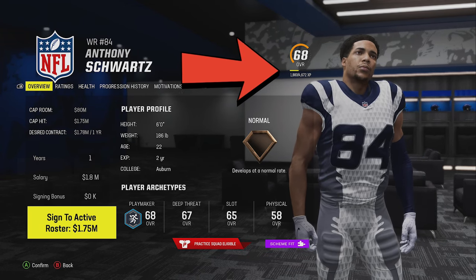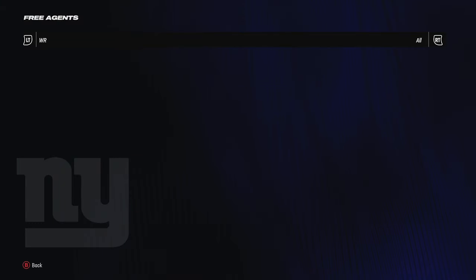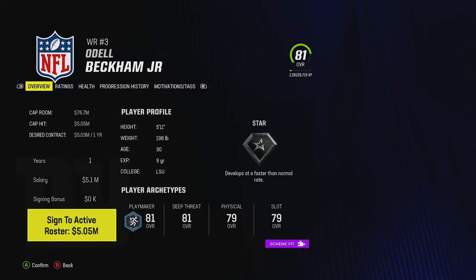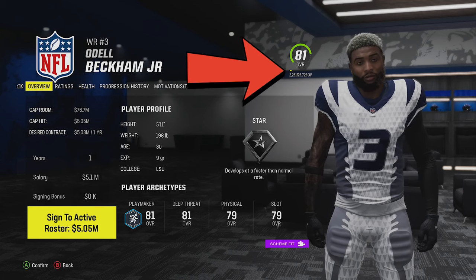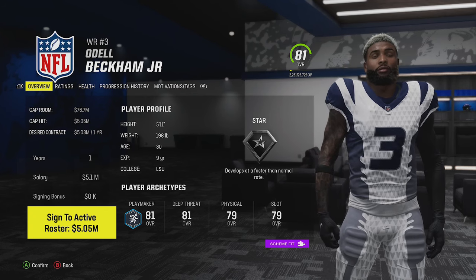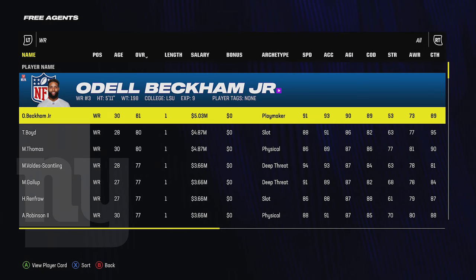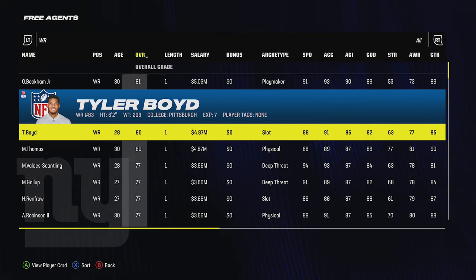Compare that to an older guy like Odell Beckham, who's 30 — he's highly rated but needs 26,000 XP to get to the next level. Even with a star development trait, that's very difficult to reach, so he's pretty much locked in at that 81 rating. Focus on younger players, but always prioritize physical attributes that don't improve easily.